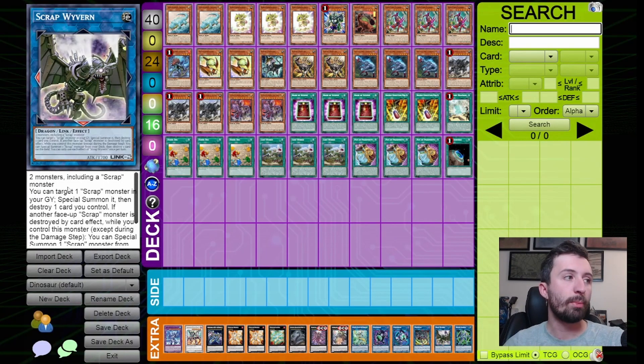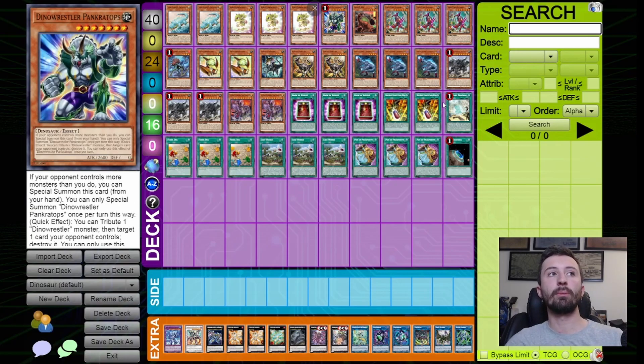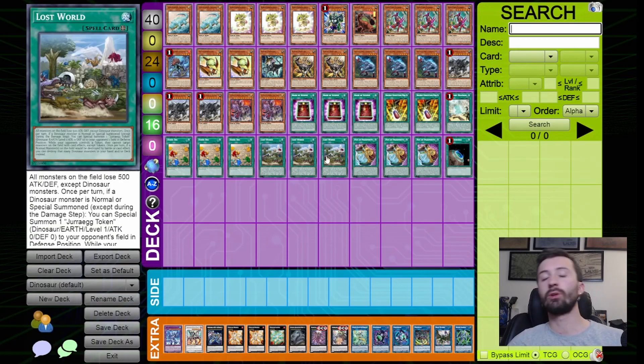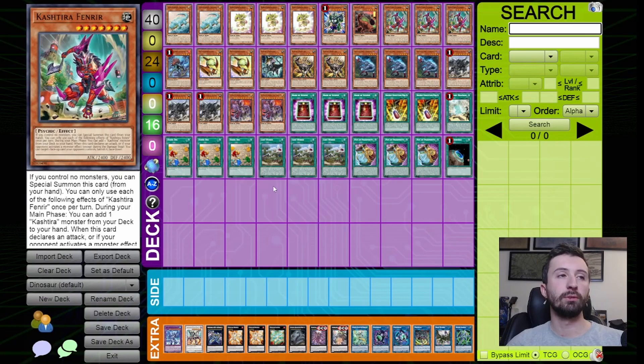This whole deck is actually very good going second — you can play through everything in Main Phase 1 under Miscellaneous Source, get out UTC with Fenrir and Pankratops, pop everything with True Kings, use Book of Eclipse without targeting thanks to Lost World, and threaten Zeus plays. You have a lot of great options going second. It can also make strong going-first boards. I hope you guys enjoyed the deck profile — put any suggestions in the comments below, and I hope to make more deck profiles this week.